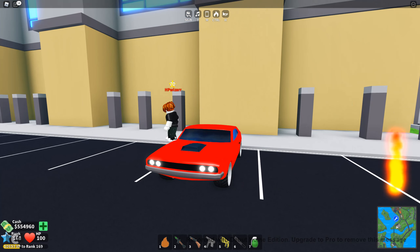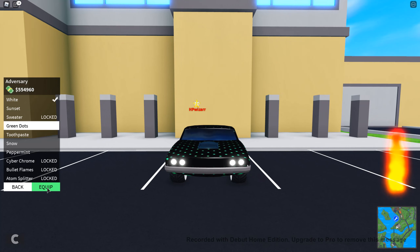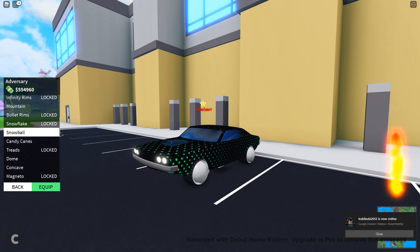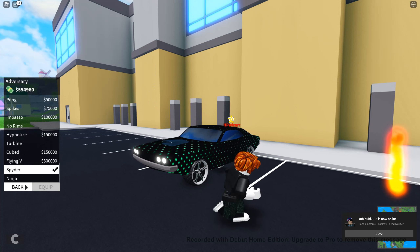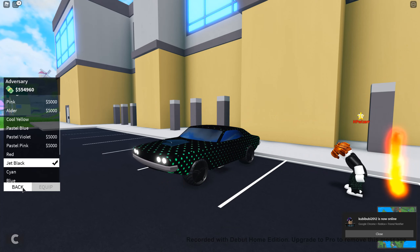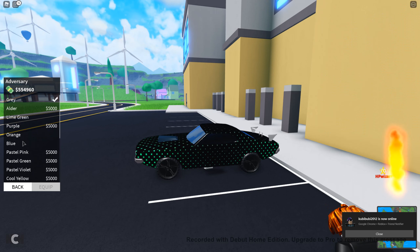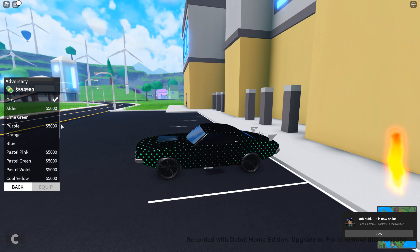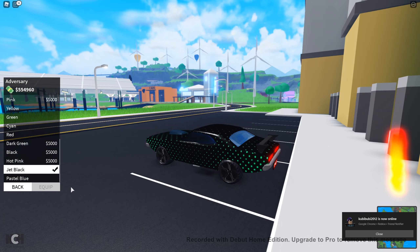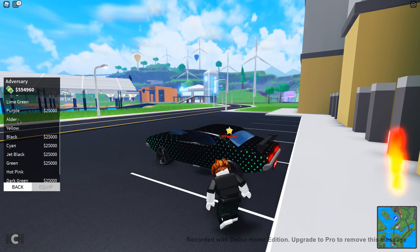Wait, why is it on? Let me customize it first. I'm gonna put the new skin on it, even though it looks ugly. Spider rims — I'm gonna buy those. Jet black spoiler, copying Mr. Teal's spoiler color.